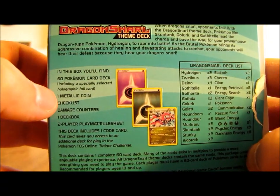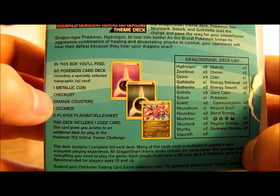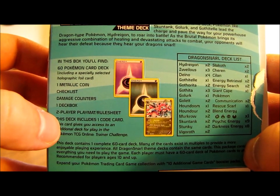Whoever does win this theme deck, you'll receive everything that comes in this box: the 60-card deck, the metallic coin, the checklist, the damage counters, the deck box, the player mat, and the code card.